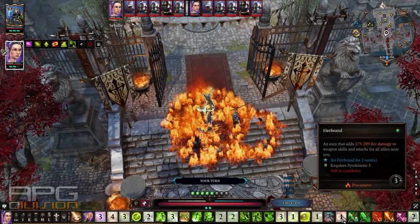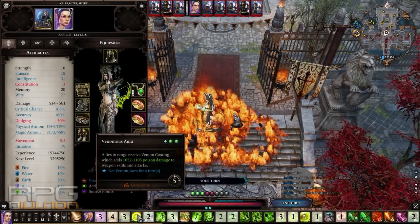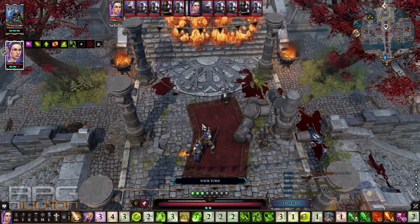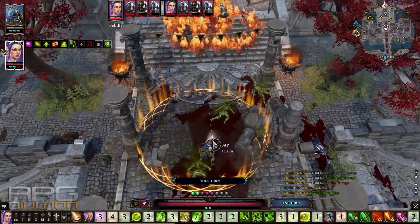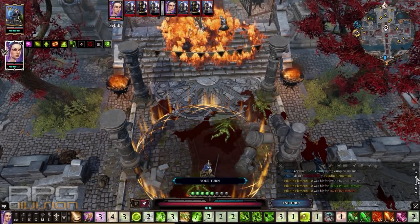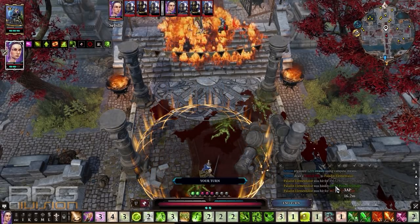I still have one turn with all the buffs remaining, and when that goes on cooldown I can use firebrand immediately. I can also use venomous aura to add venom coating again, which will last for 4 turns — so I'm not worried about losing elemental damage. We still have reactive shot available so let's use it. You can see the power of the elemental damage on this ranger — we are doing minimal physical damage while the elemental is absolutely ridiculous.